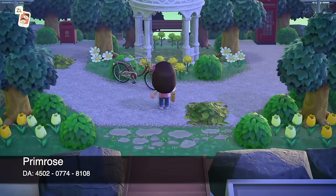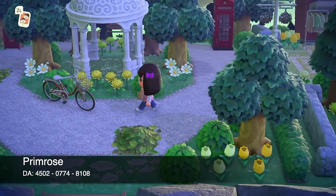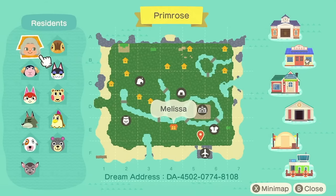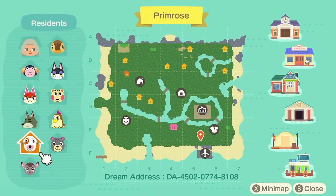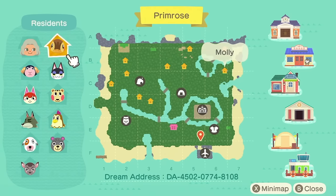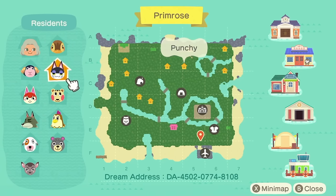At number two it is my island Primrose. My island Primrose is very special to me. Here is the map for Primrose — you may notice this island is completely flat, even more so than Amethyst. The terraformed areas you can see are fake buildings. My villagers are Eunice, Felicity, Dobie, Bones, Deidre, Olive, Ava, Callie, Punchy, and Molly. My favorite has to be Punchy — I have to have a Punchy, I love a black and white cat.